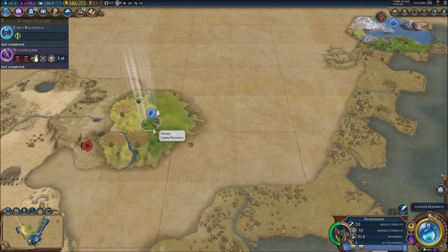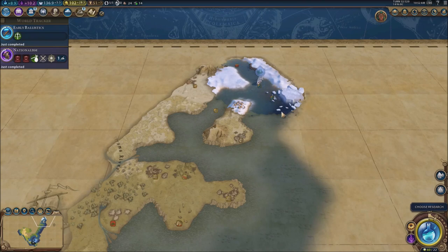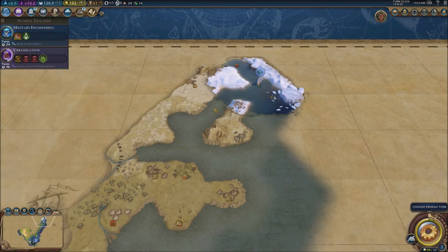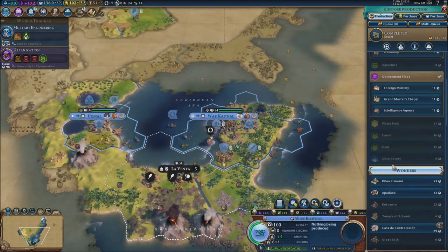I am going to continue my search right here with the scout. Pretty much nothing — I think we have, at least for the East Coast, we got big time free place for us, we can do whatever we want. So it does work — this mod does work! Which means we can build stuff in one turn.